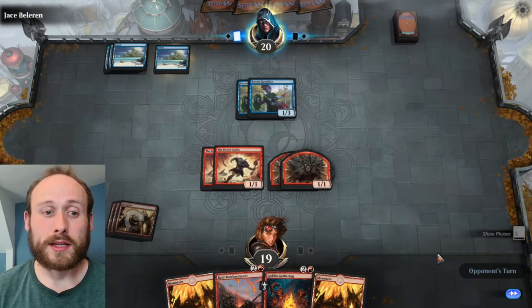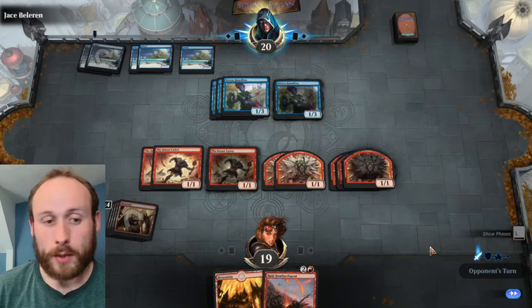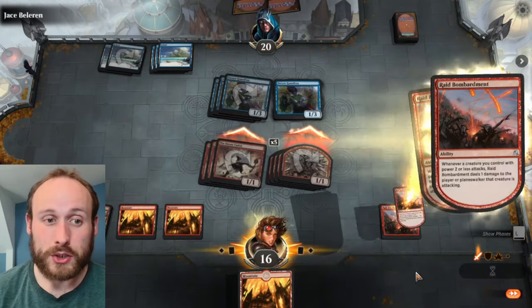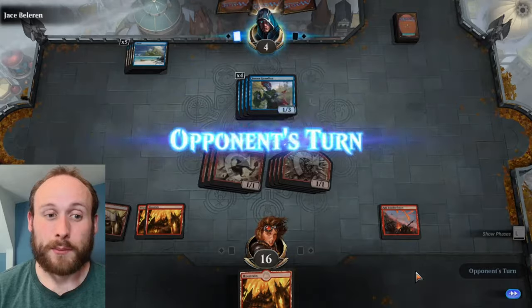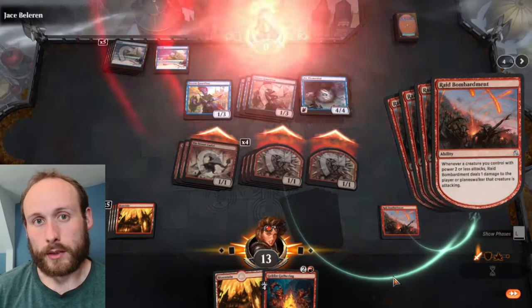With the red deck, your strength is in the number of tiny goblins you can make. There's a great enchantment called Raid Bombardment where you can do lots of damage directly to your opponent's hit points because of the number of tiny creatures you're attacking with, which is a great way to win with that red deck.